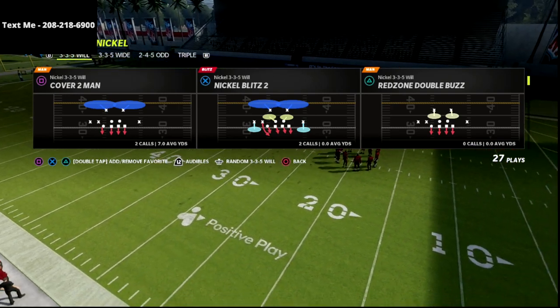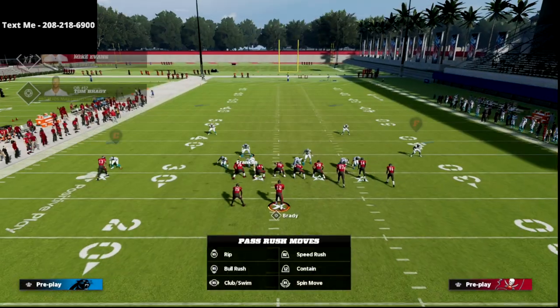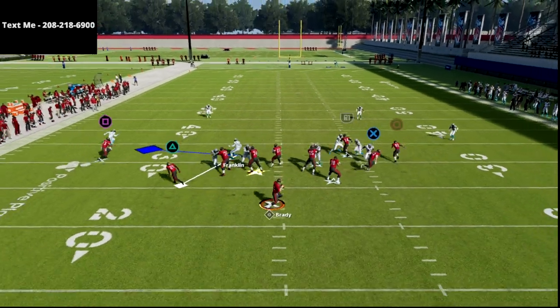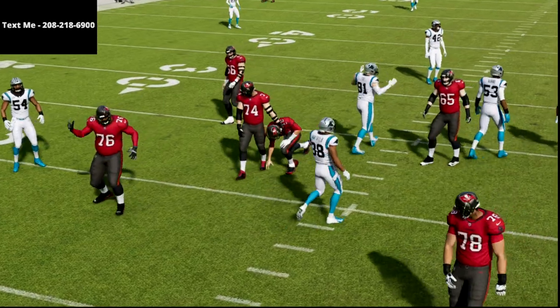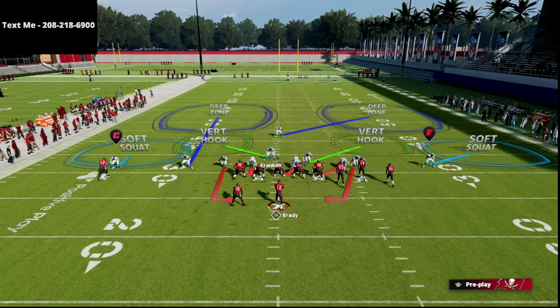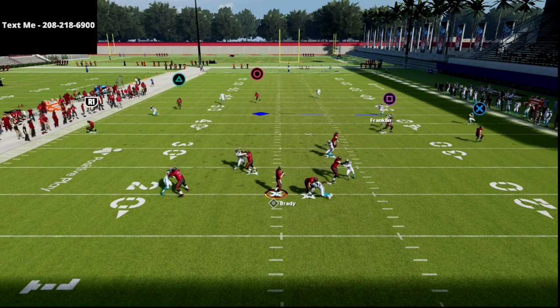The Nickel Blitz 2 out of the 3-3-5 Will is what we're talking about today. There are basically no adjustments — all you have to do is QB contain, and then I like to stand right over the center with my user to try to distract the guard and center on that side. You can also show blitz, which helps against some of the ways people try to pick this up.